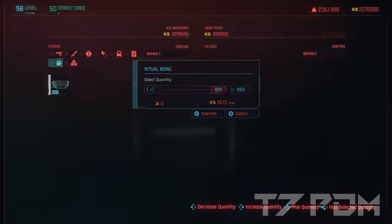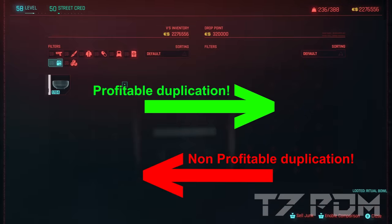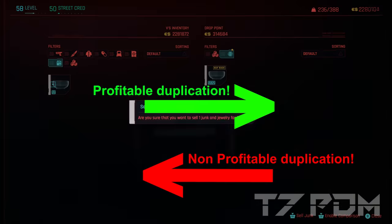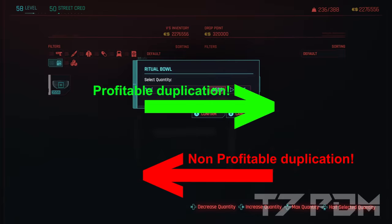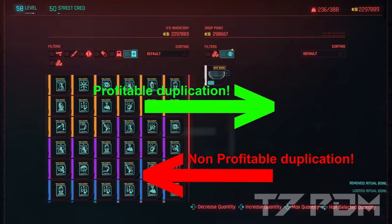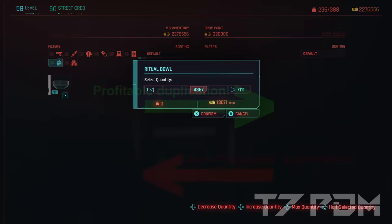This method should only work in one direction — from you towards the machine or vendor. Never duplicate backwards, because that way you will lose money. Just buy back the whole stack of items and rinse and repeat until your stack is so big that you can sell them all at once to get all the money out of the machine.